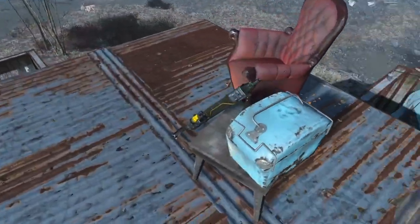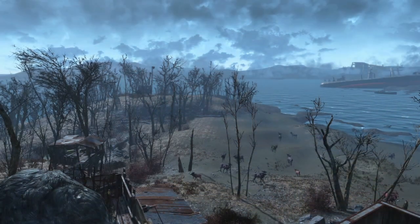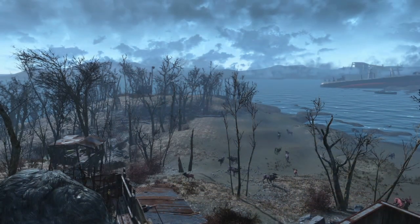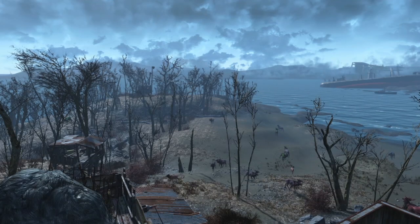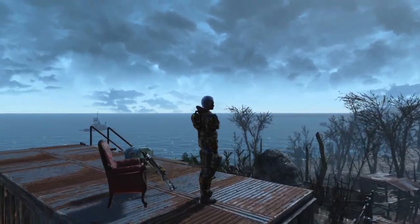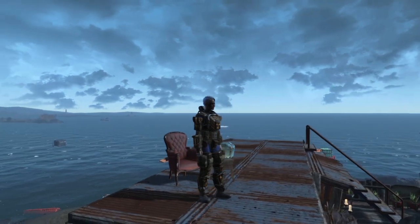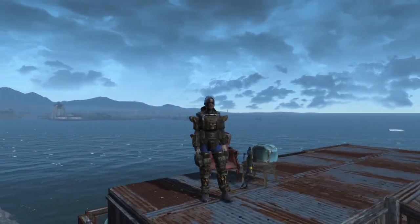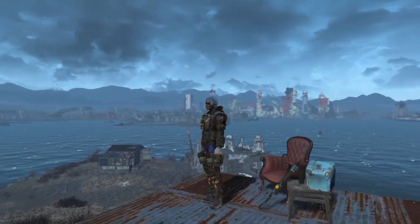We've got a little bit of a rooftop garden, because obviously if you have the space available you would be growing things on your roof as well if you could. As you can see, the little island is entirely populated by rad stags, deer and the like. I have no settlers here, but I did want to show it off as some examples of how you can lay out junk and various themes of things in order to give different areas a very lived-in feel.